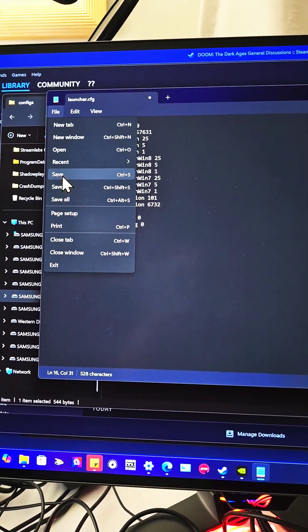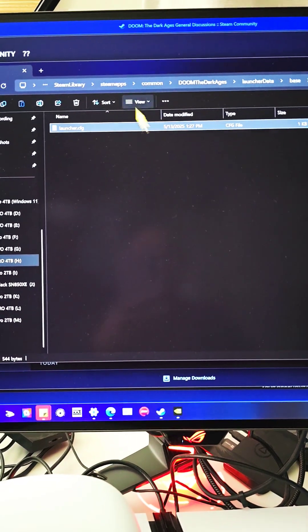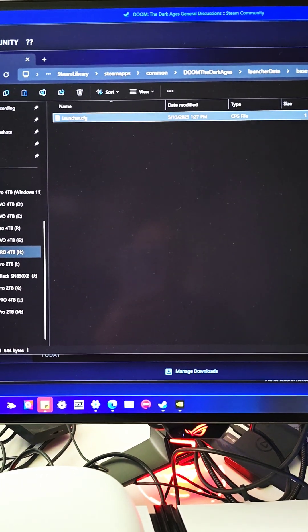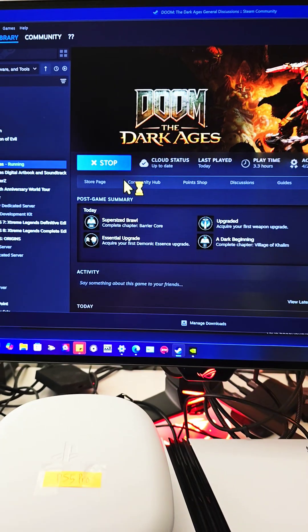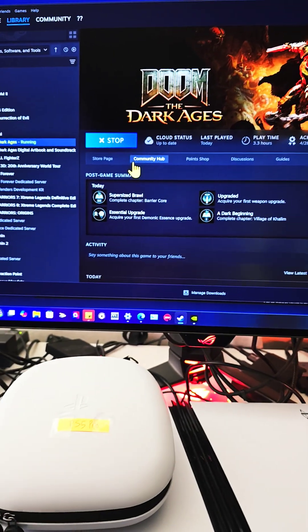Once you're done, go to File and Save. Close that file and close the folder, then relaunch the game and hopefully the GPU vendor warning will no longer pop up.